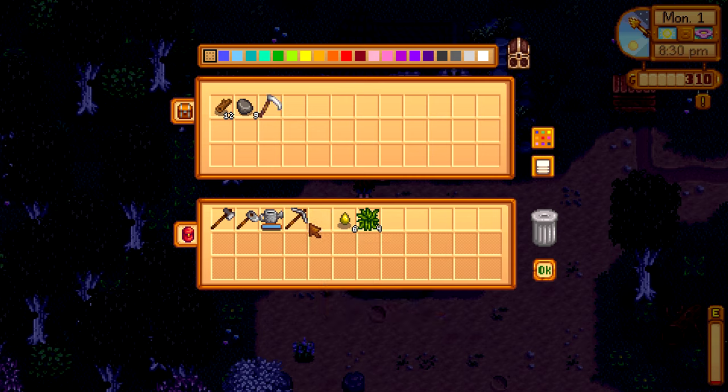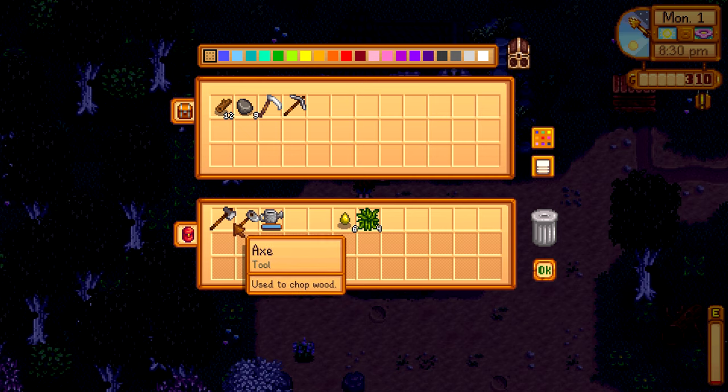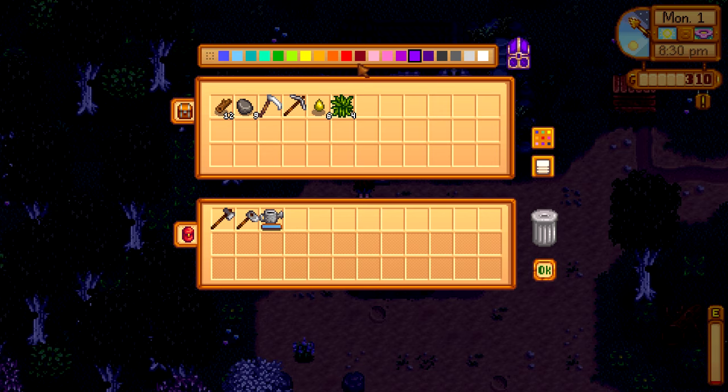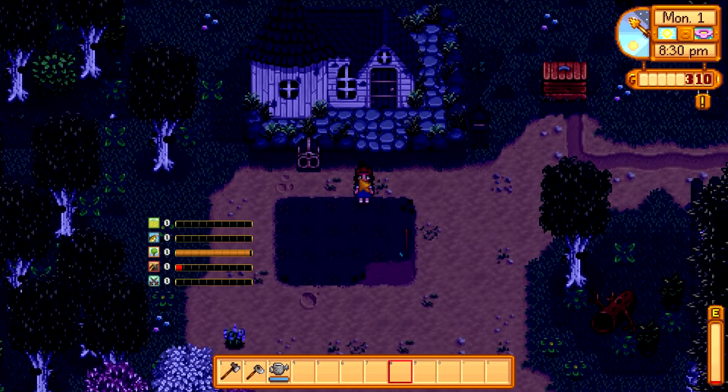Let's go to our crafting menu and get a chest. Ooh, a wood sign — forgot I had a mod for that. We'll store all of these. We don't need the scythe anymore, we won't need the pickaxe. I'll keep the hoe on for spots of things. Let's make this — I kind of like the default, actually. Cool beans.